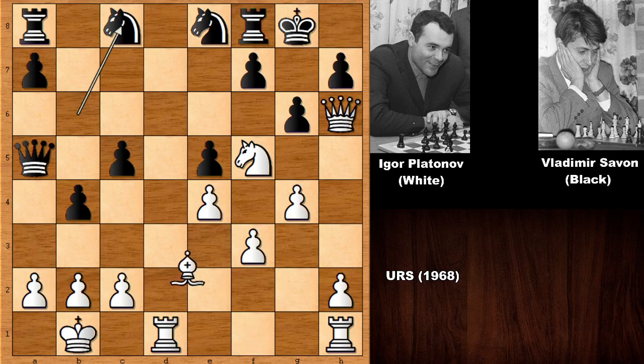So defending with the knight — knight to c8. Developing the bishop, a very natural and normal move. Queen to b6, and it is white to move. White played a very powerful move in this position — but can you see that move? What would you do if you had the white pieces? White played a spectacular, winning move on the spot.